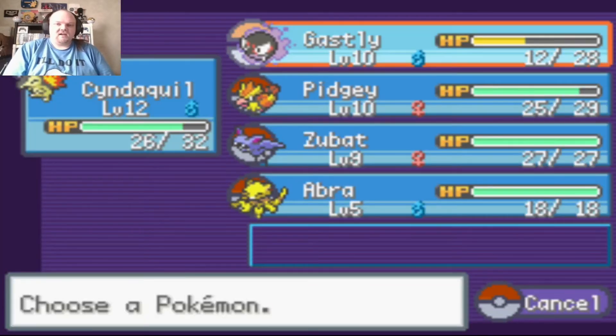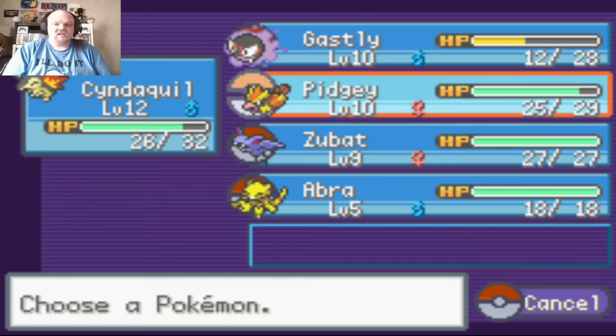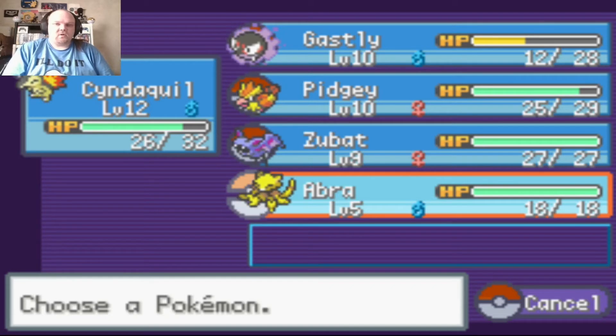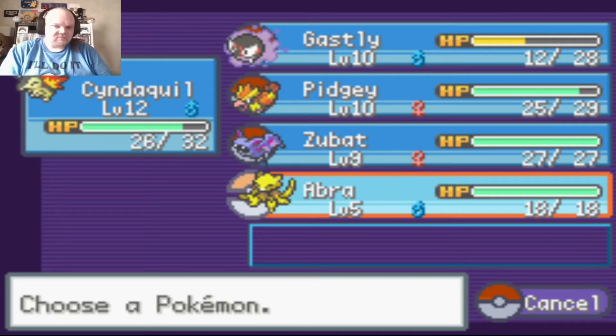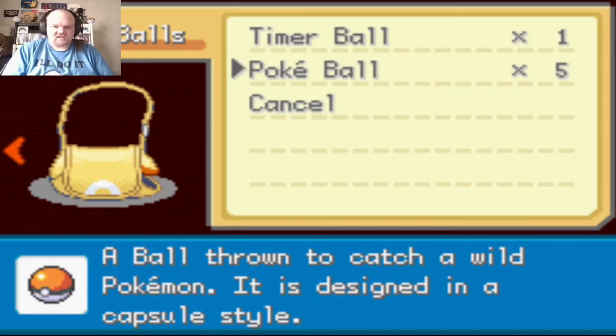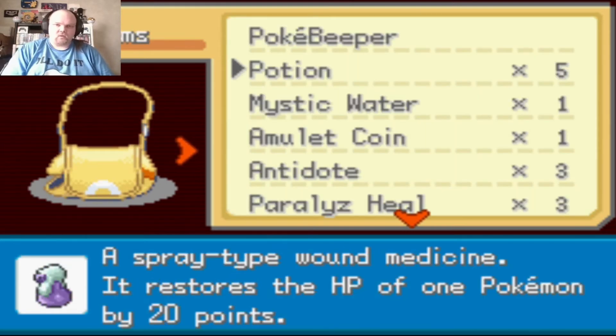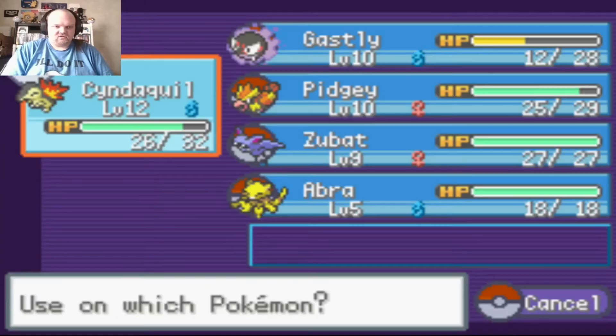Here's my team lineup: I have Cyndaquil, Gastly, Pidgey, Zubat, and I threw a Pokeball at an Abra just for fun and actually caught it. Continuing in Sprout Tower — it seems like every time I fight a Pokemon and go up a level, the wild Pokemon levels also increase.